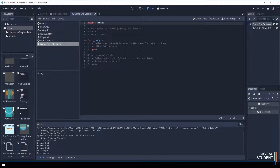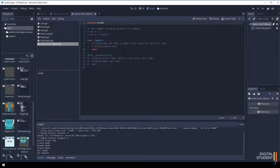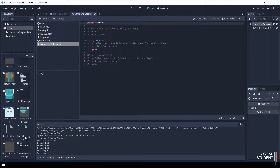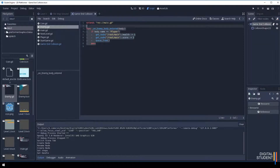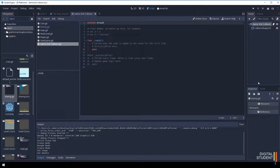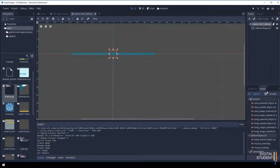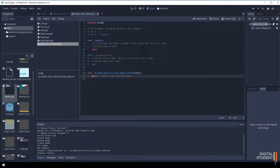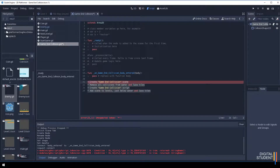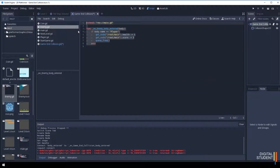Now let's add a GDScript. I'm going to grab one of our existing scripts — the enemy script — and copy its content as a starting point. Come back to game end collisions. Next, go to the Node tab, find the 'body_entered' signal, double-click it, make sure it's connected to this node, and press Connect.